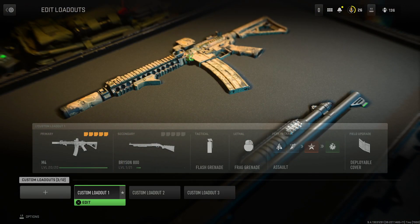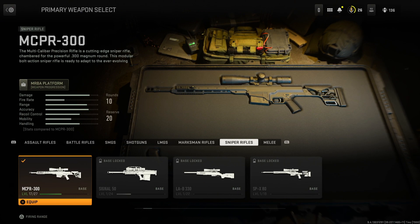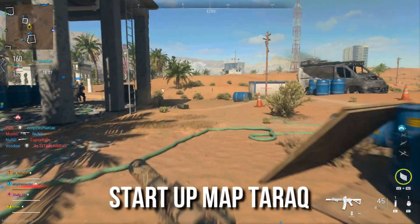First up, you want to create your class and make sure you get a gun that you have never used before, or a gun you want weapon levels on, and attachments on, and camos on. I also recommend if you have any double XP tokens, use them before you do this glitch.